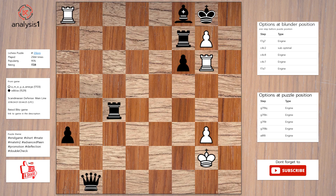Checks in puzzle position are: rook takes bishop, check; promotes to queen, check; promotes to rook, check; promotes to bishop, check; promotes to knight, check.